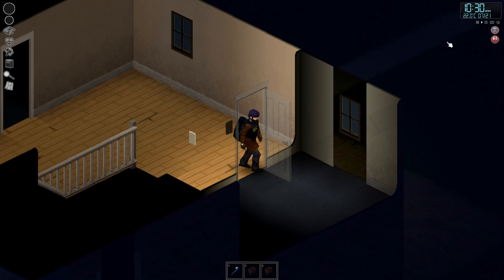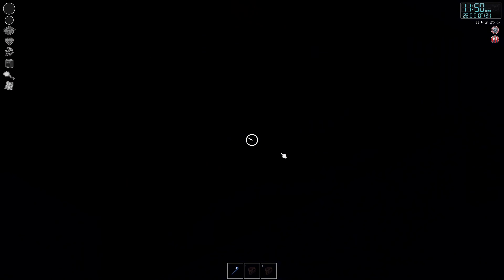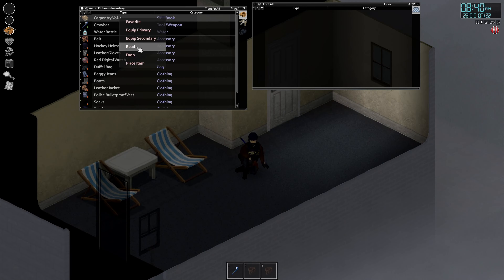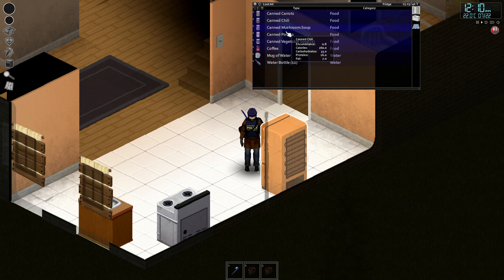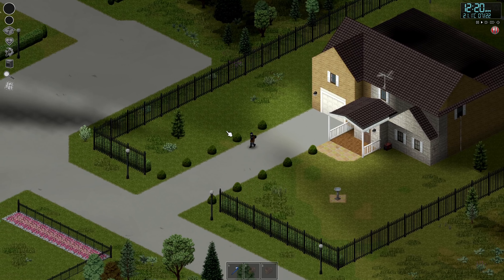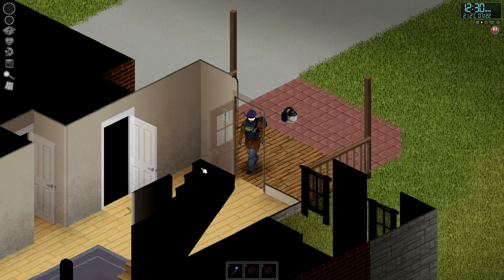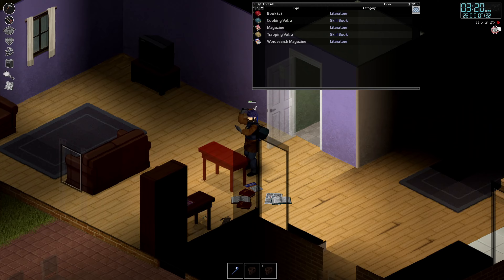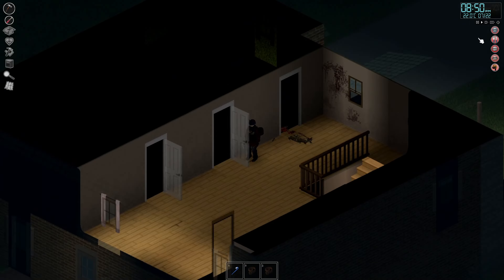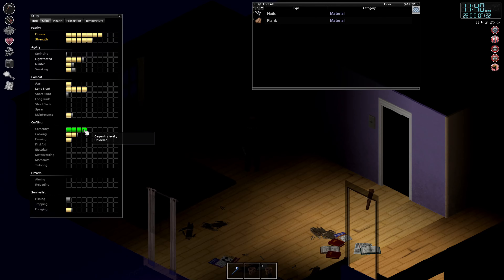Now let's get on to doing carpentry. This is going to involve a lot of reading. It's getting late — get some sleep, we'll continue reading in the morning. Let's get back to it. Get some breakfast, eat up on some canned potato, and let's get to disassembling furniture in these homes. And there we go — that is our fourth level in carpentry.